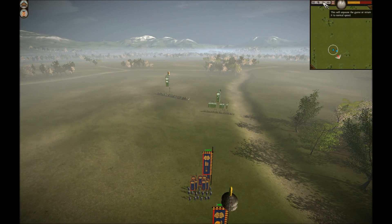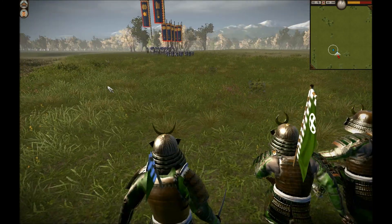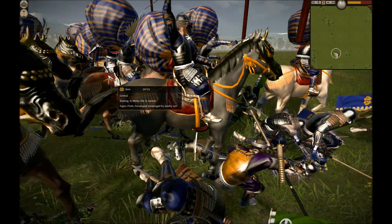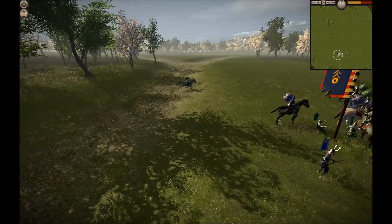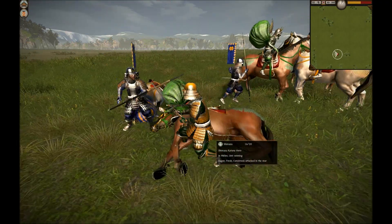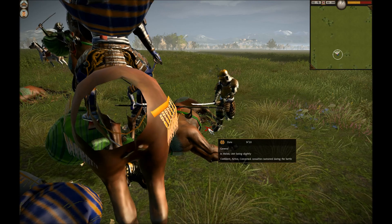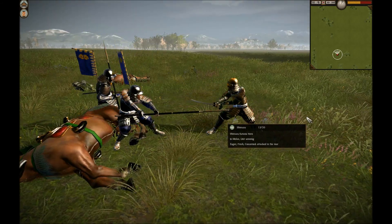I fast forward until we get into the action and take a close-up of the Katana Hero. They're going to start the charge — they are in Banzai charge mode, so let's watch as they clash. Each of these units is obviously very small because they are so elite. The AI general just charged right in, so I charged in with my general as well. Let's watch some one-on-one fighting here. And their horsemen are all in this mess too — that Katana Hero just took out a horseman!